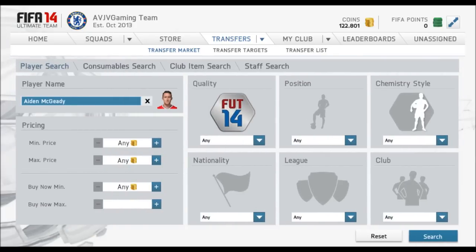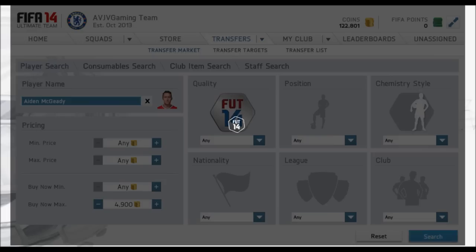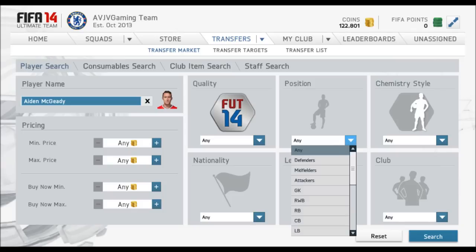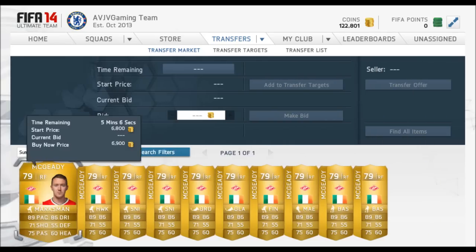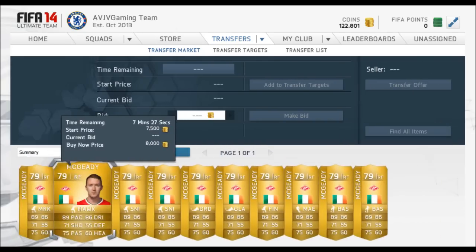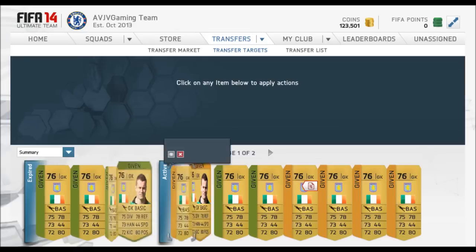Aiden McGeady - I picked mine up for about 1,800 coins a month ago. I needed him for a skill squad hybrid so he's been in my club. I'm going to keep him until after the cup is released and sell him then. You'll see my Irish squad in the journey video tomorrow - I made a brand new basic team for the cup and I'll hold on to them until I need to sell.